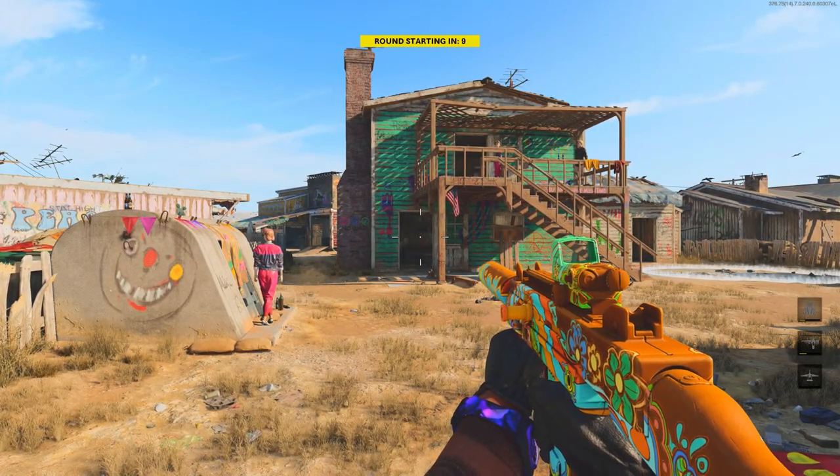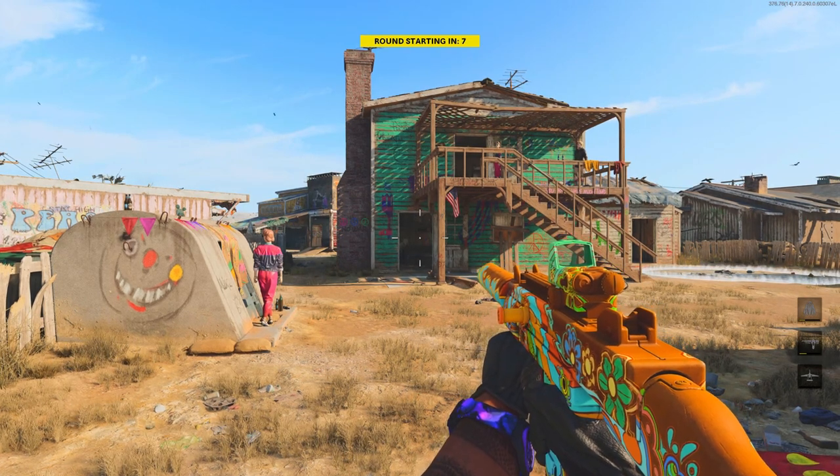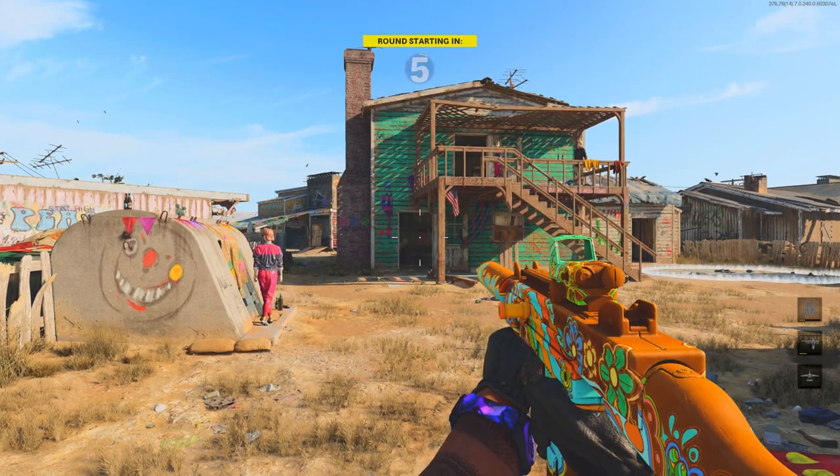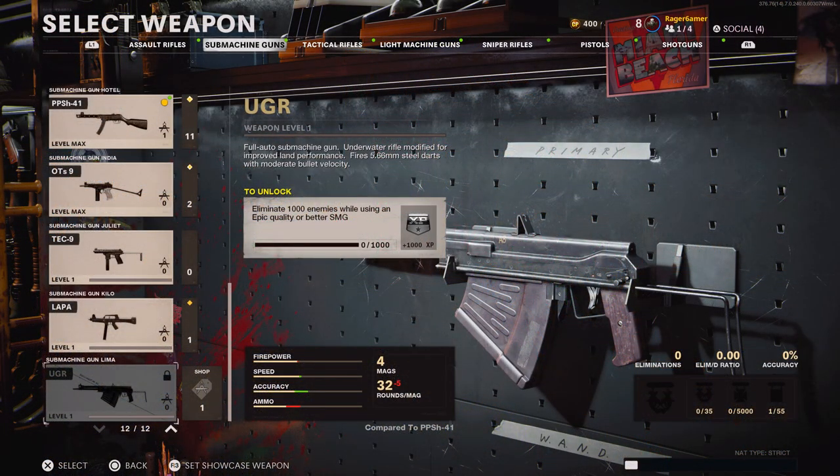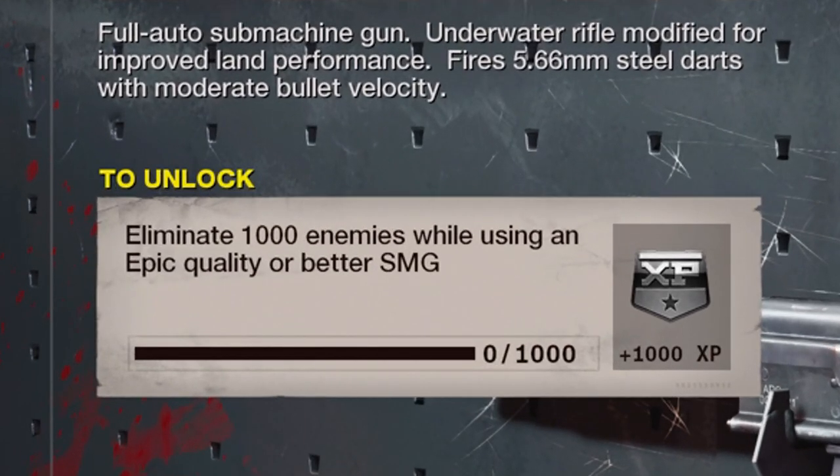If you're open to doing it in Zombies, it's actually a lot easier — that's what I recommend. The challenge for Zombies says you need to eliminate 1,000 enemies while using an epic quality or better SMG. There are three main methods to get this done in Zombies.